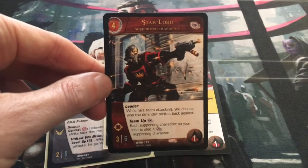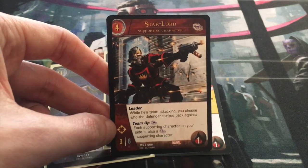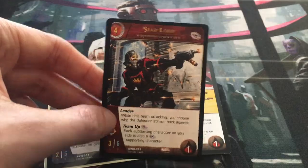Likewise, Star-Lord has an element gun, but you don't need to equip him to give him range — he already comes with range, which means his element gun is already equipped. So again, it keeps the game more fast-paced because you don't have to dig through your deck for Star-Lord's element gun. Similarly, Hawkeye has range and his power is Take Aim, meaning you don't need to equip Hawkeye's bow because it's already part of him, and it just makes the game better that way.